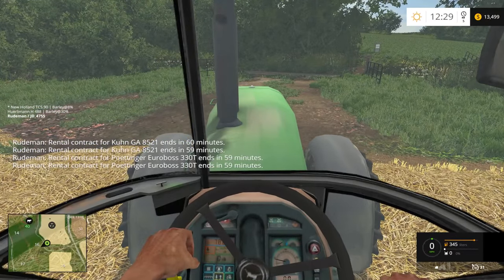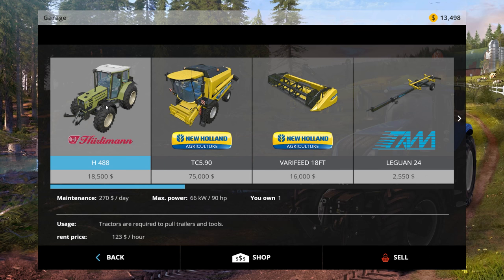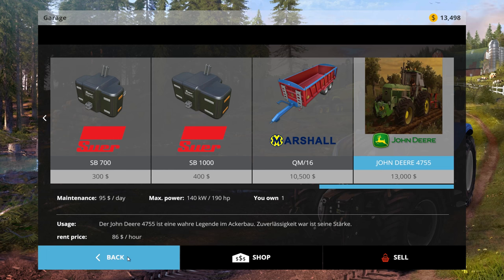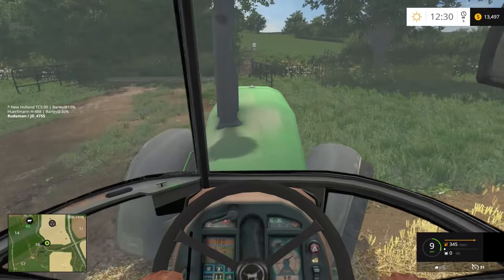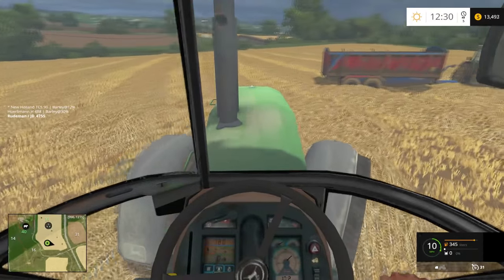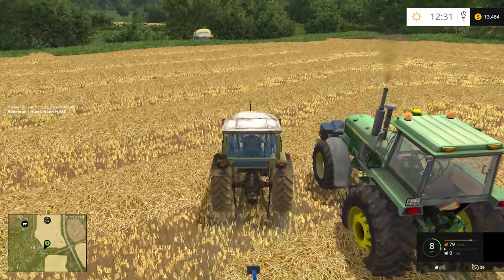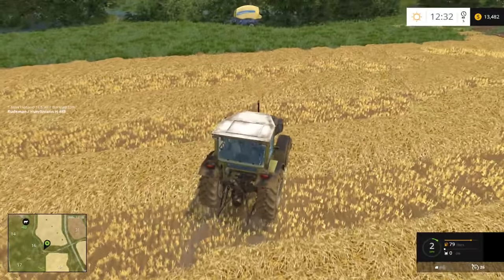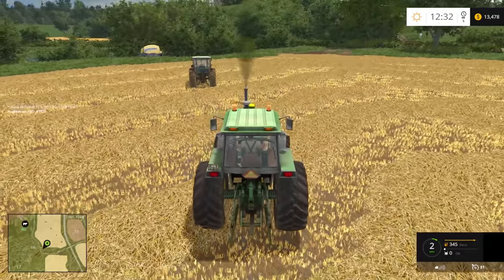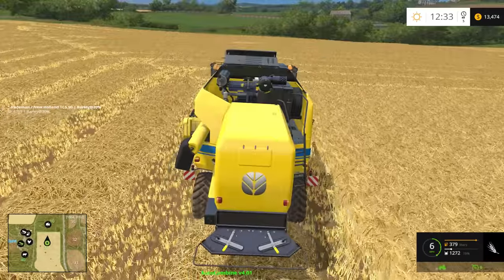Which of these tractors is more powerful? We've got the Hurley Man — or the Gurley Man as I call it — at 90 horsepower, and the John Deere is 190. We should be using the John Deere to haul that heavy grain, and we'll use the Gurley Man to do the other. Works for me.